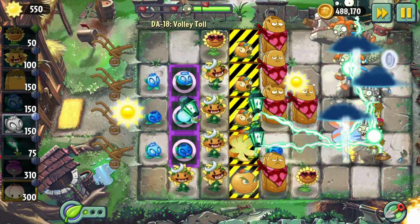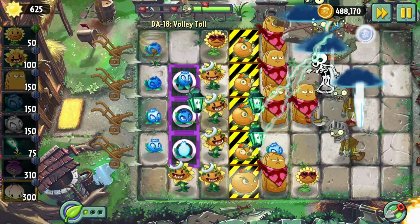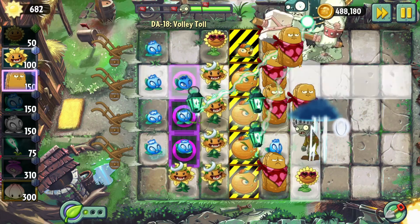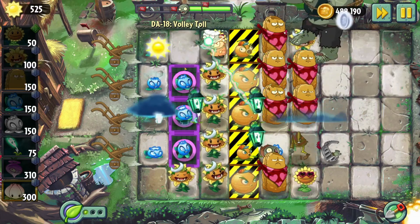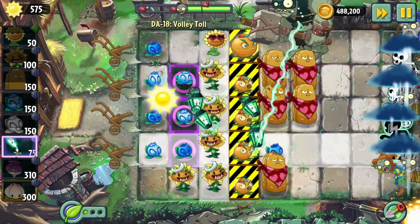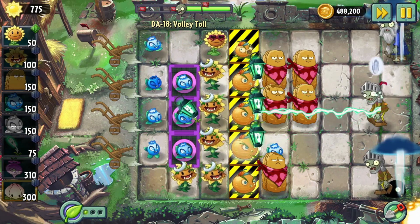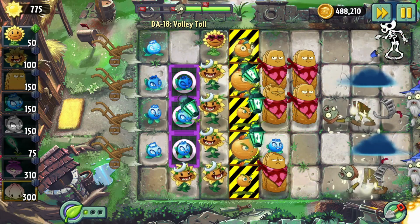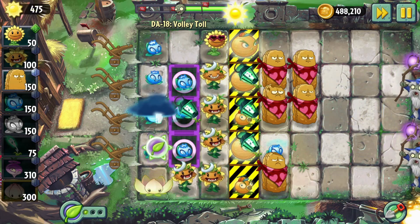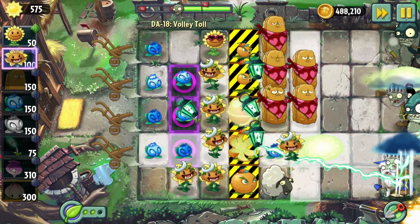I put an electric blueberry down there because I noticed both my sunflowers are off cooldown, and that was the only plant I had available to stop that guy. This is a nightmare. Actually, you could put tile turnovers — I just realized you could put tile turnips underneath the endangered plants, I'm pretty sure. I might be wrong about that.